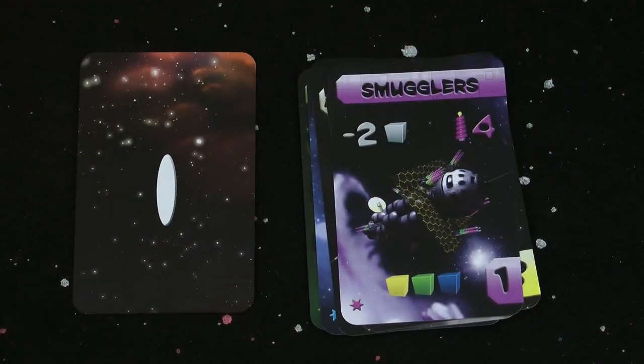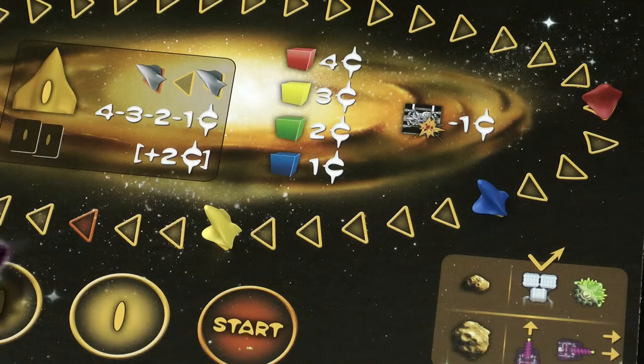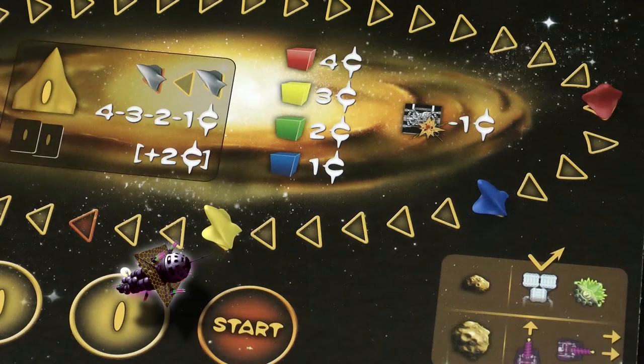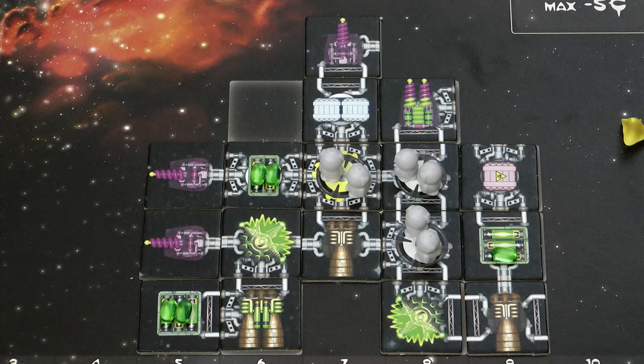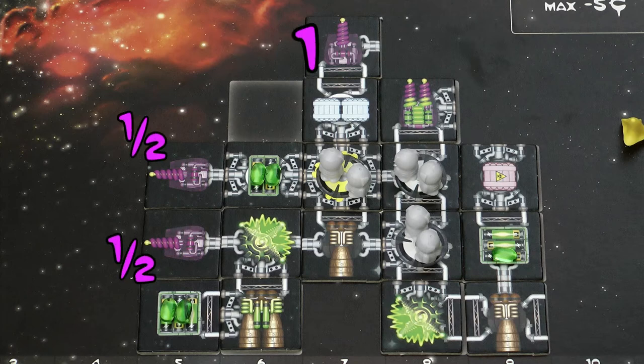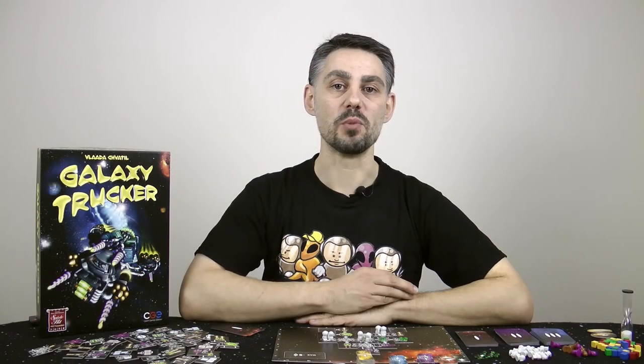Card 7 is an enemy ship bristling with weapons. Each enemy is potentially a threat to all players, but they attack players in order from front to back. The strength of the enemy is shown on the card, along with what happens if they defeat you and the bonus for defeating them. Yellow is in front. Cannons pointing forwards are most effective — a single cannon gives strength 1, and a powered double cannon gives an additional strength of 2. Cannons pointing sideways or behind only count at half strength. Yellow's total strength is 2 without the double cannon and 4 if he powers it by spending a battery.